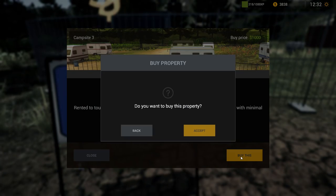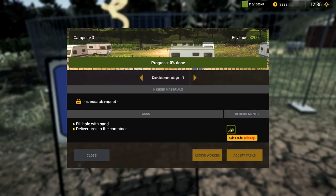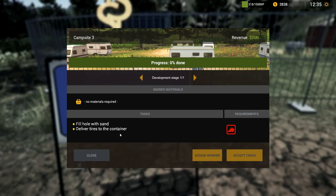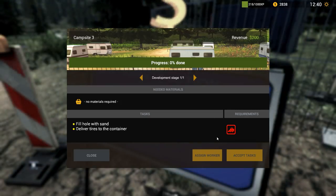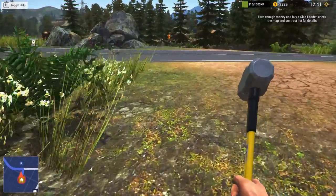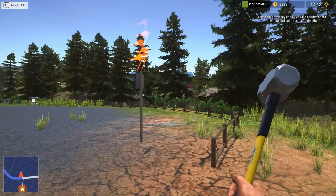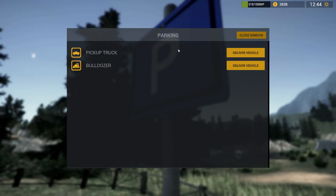Let's buy a campsite. Buy this. Yes. So, development stage one - fill a hole with sand, requires a skid loader. Deliver ties to the container. So we actually don't have the skid loader to do that. Darn it! Why don't you tell us that beforehand? That's really not very helpful.